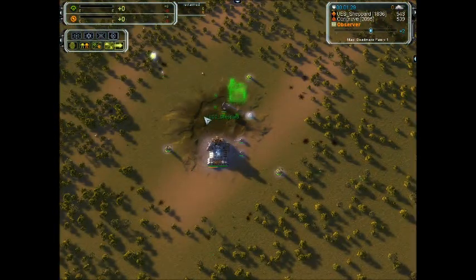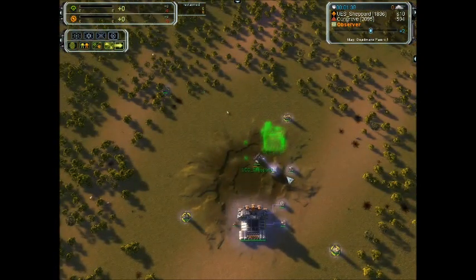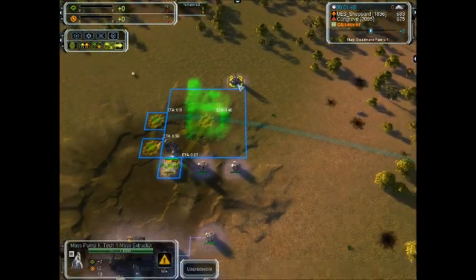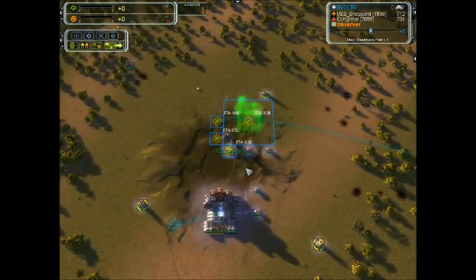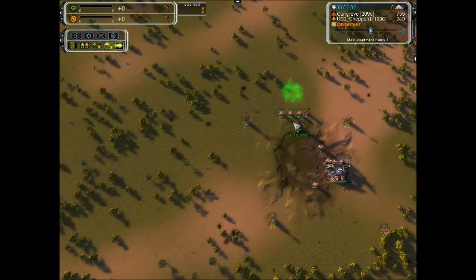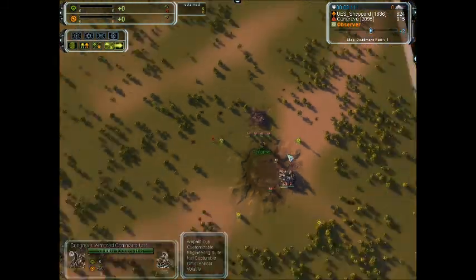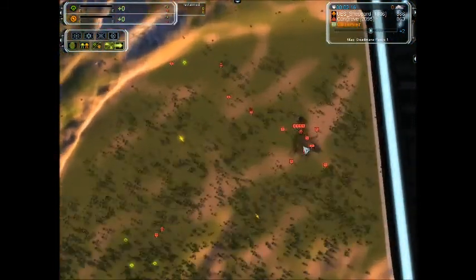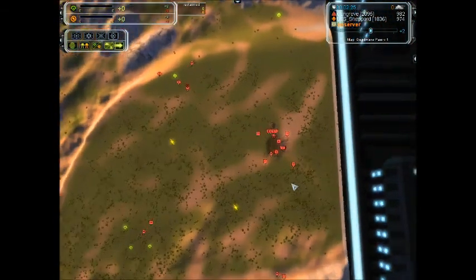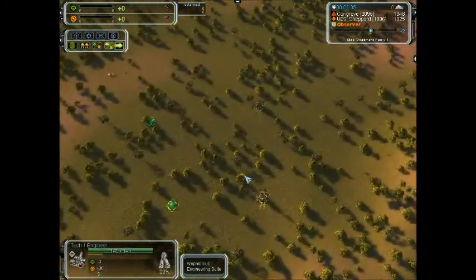Interesting that these players are playing nearly identically — you can see their scores are almost the same. Shepard might be planning to make slightly more air than Congreve, just because of his seven PGen build and using the Mechs adjacency. Great placement of the air factory from US Shepard. I've been trying to abuse the new Mechs adjacency bonus as much as I can, but it's really hard because you have to position your factories in a specific way. I think I'm going to have to make build templates for that.